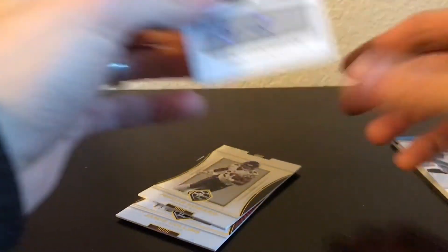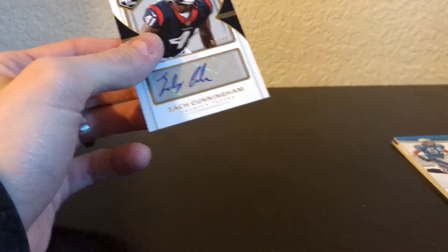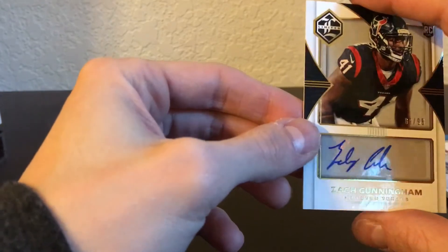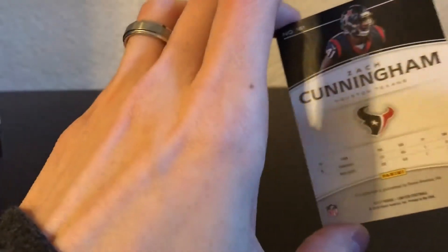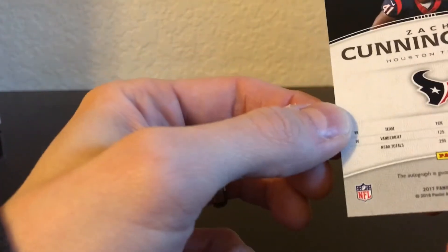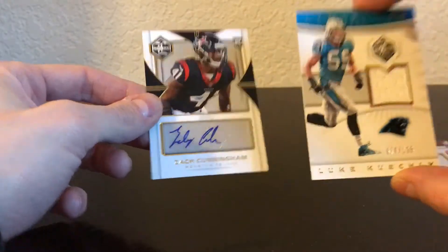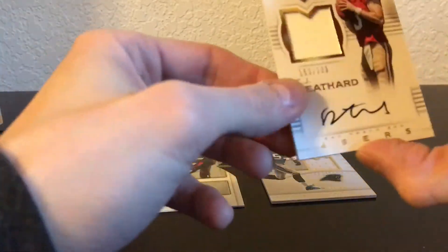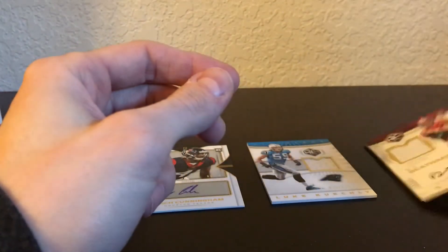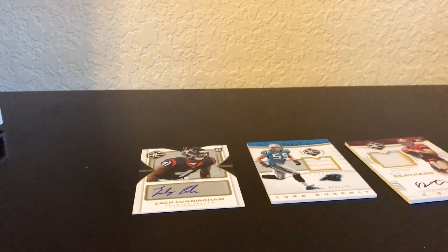That's the rub when you buy trading cards — you just never know what you're going to get. You got a rookie card of Zach Cunningham, I think he's a linebacker. And Luke Kuechly player worn. And the CJ Beathard on-card rookie patch autograph — single color patch. There's my box of 2017 Limited Football, guys. Thanks for watching, catch you next time.